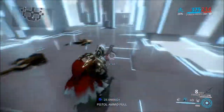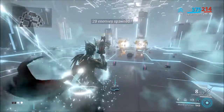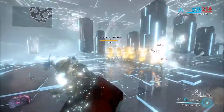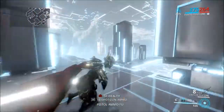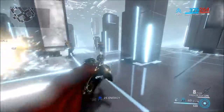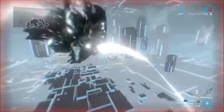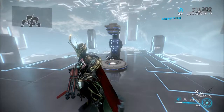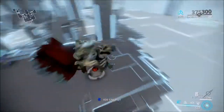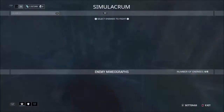Her fourth and probably most well-known ability, which just got tweaked, is World on Fire — and it's beautiful. If you use an Ember Prime and you're telling me you've never used World on Fire, you're missing out. Also, put Quick Thinking on her — it will save you a long time. Quick Thinking basically uses a good amount of your energy to keep you from dying, so it's really smart. My energy was low that time, hence why I almost went down.